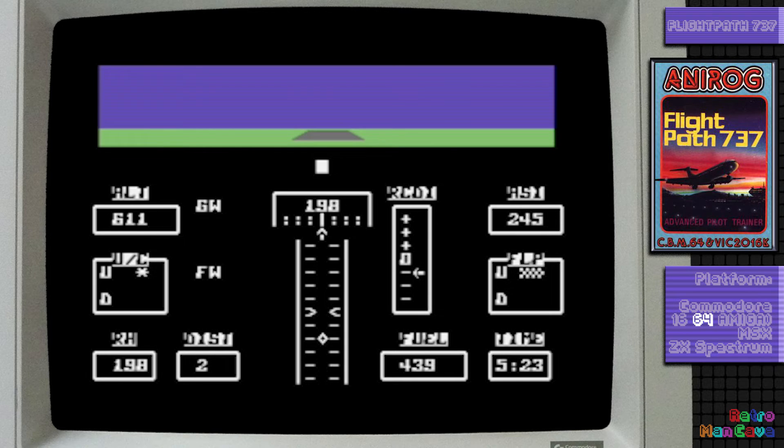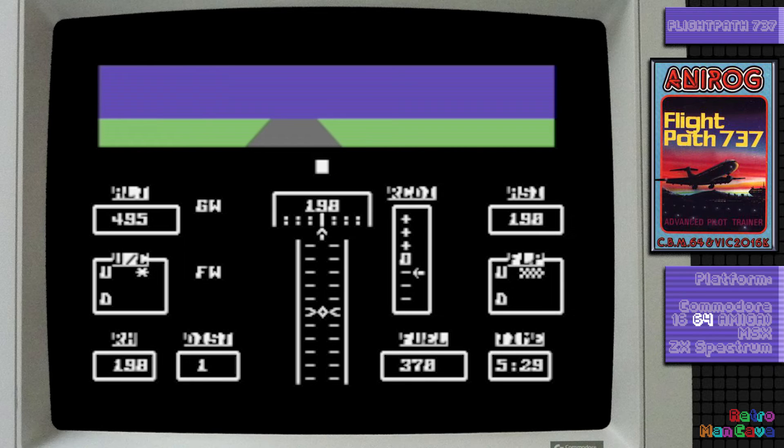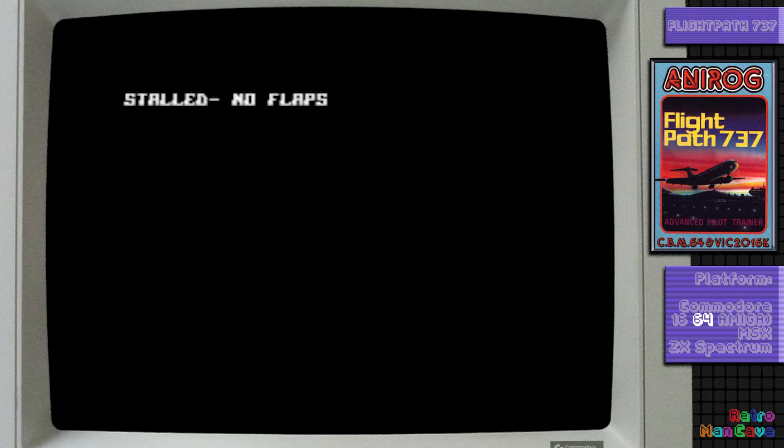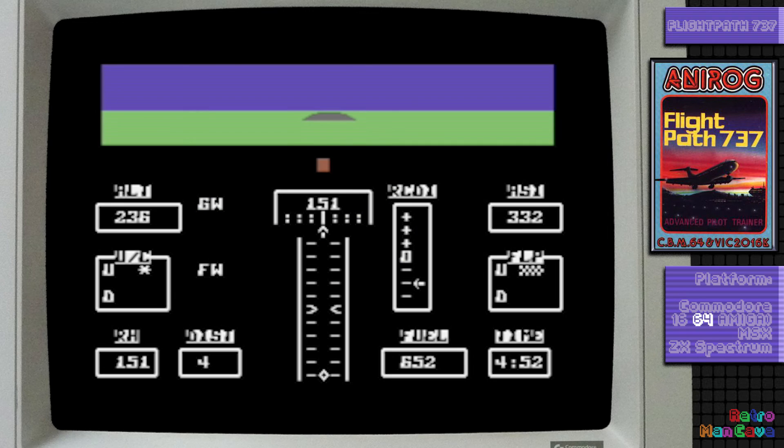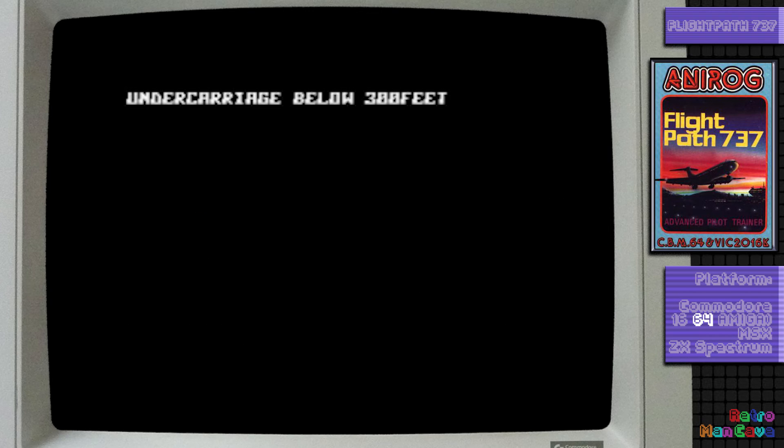At 10 miles out we get the instrument landing system light — white is too high, red is too low, and green is the sweet spot. Finally the runway comes into view, and you need to bring your speed down to between 160 and 170 knots with the flaps down, gear down, pull back to flare on touchdown, hit reverse thrust and throttle back. That's a lot of keys in a short space of time, and it takes a few attempts to master.